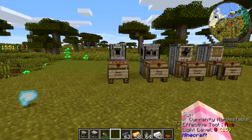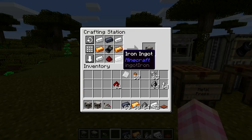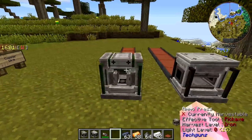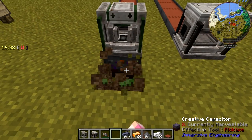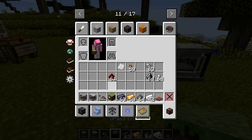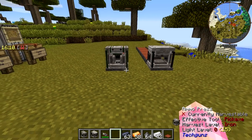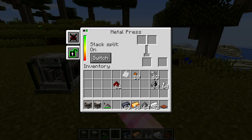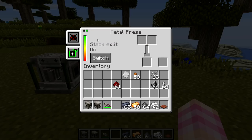Those just so happen to be the same metals you're going to need if you want to actually make the ammo. Here I have a metal press and an ammo press. I've just buried some creative capacitors underneath them to give them power — that's how they're running. We'll start with the metal press because it's actually extremely simple. If I go into its GUI, you've got a couple of things here. This is the power meter — it can store 20,000 RF.